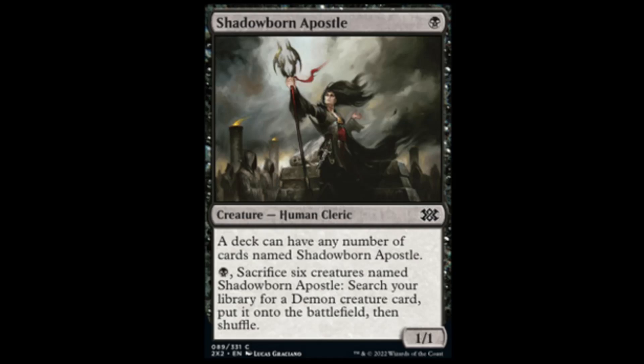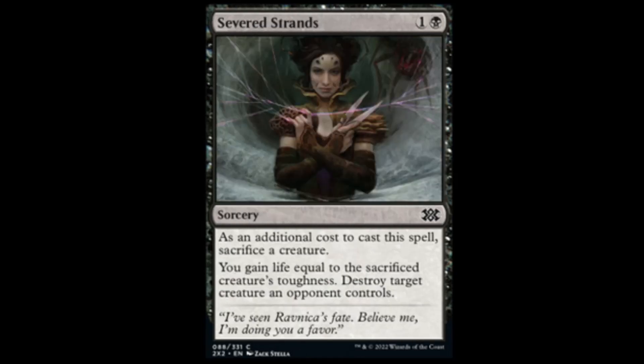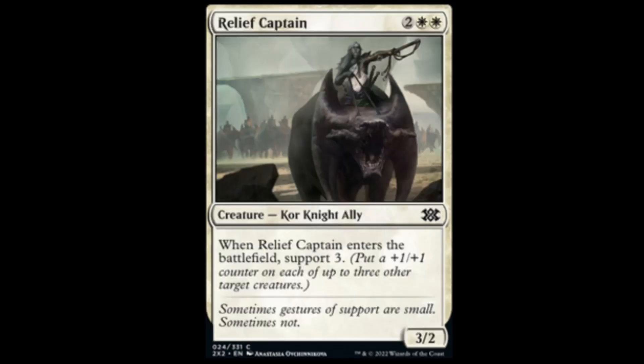Shadow Born Apostle is pretty popular in some decks — these things were going like five bucks for a while, so I'm sure a lot of people are going to like this reprint. Severed Strands — I believe this is Theros: black and colorless, additional cost you sacrifice a creature. Gain life equal to the sacrificed creature's toughness, then destroy target creature an opponent controls. Good for those token decks in draft.